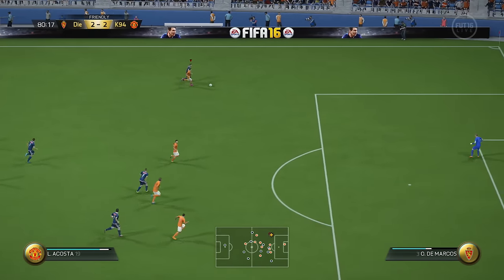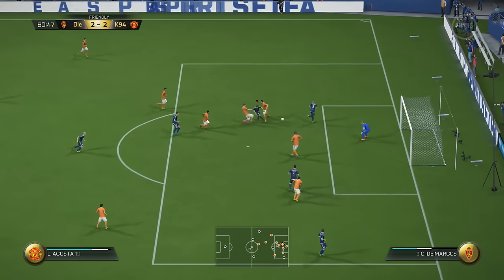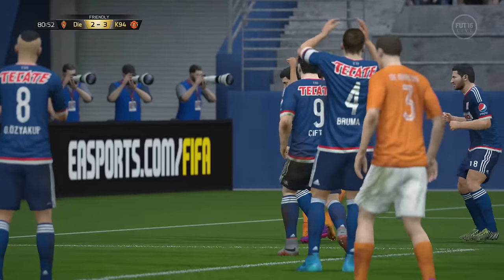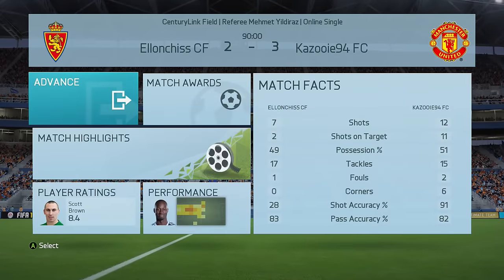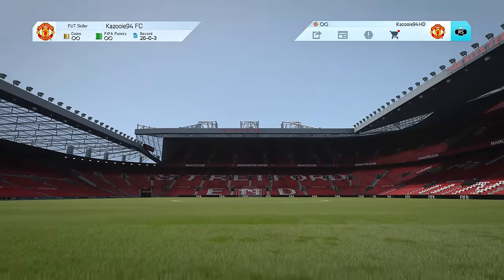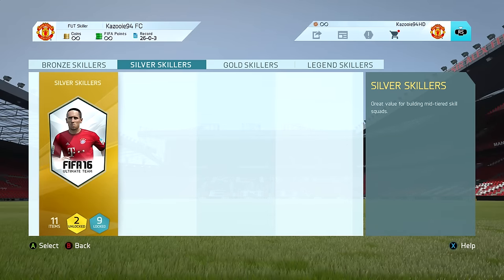I made one change, bringing on Acosta — a player with a lot of pace and four-star skills — and we do make it 3-2 in the end. Not the nicest goal but I'll take it any day of the week. You can clearly see from the stats we had a ridiculous amount of chances in this game but were just really unlucky overall. Still, we won it and I was really happy.